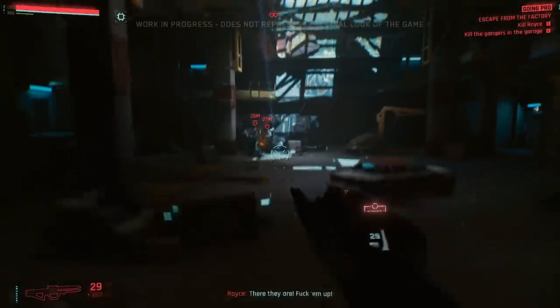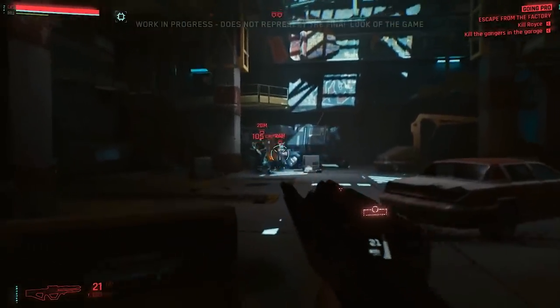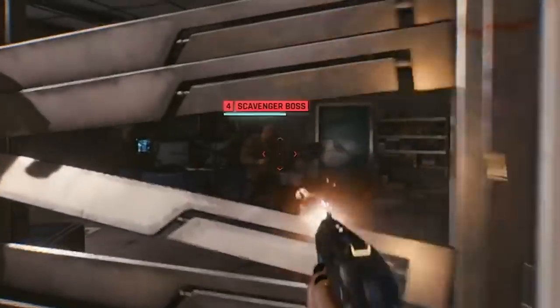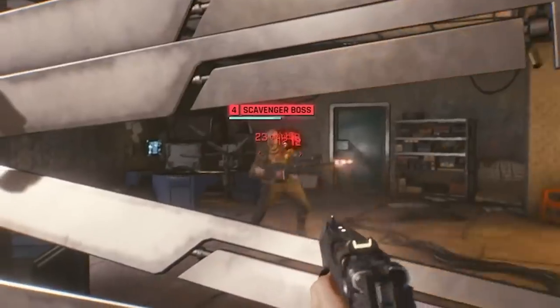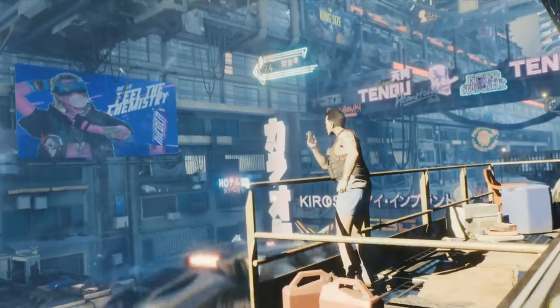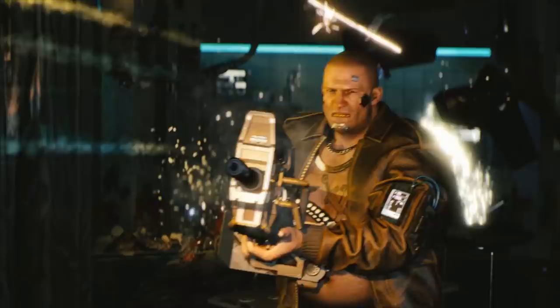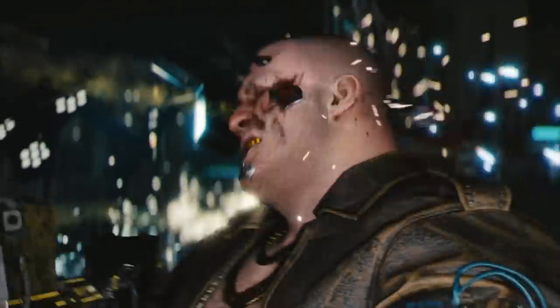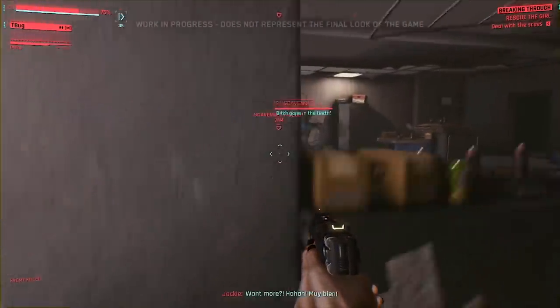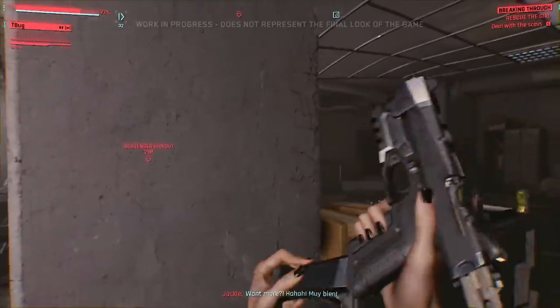Finally we have the gunplay. Whilst the sound design of the weaponry so far is fantastic, it does look a tad floaty and lacks weight. Even the scavenger boss doesn't seem to know how to handle his huge weapon, and it lacks the feeling of raw power. Yes he may have subdermal armor, grips, linear frames and borg attachments to take the brunt of the recoil, but we need the shooting experience to feel more visceral. Maybe even some HUD glitching elements can make us feel like these weapons have some power.